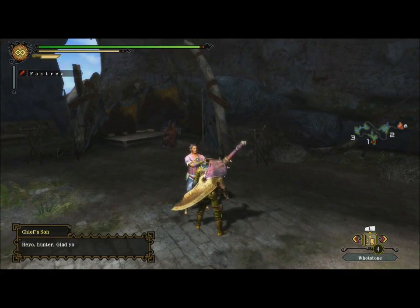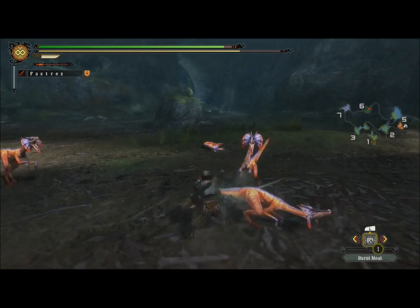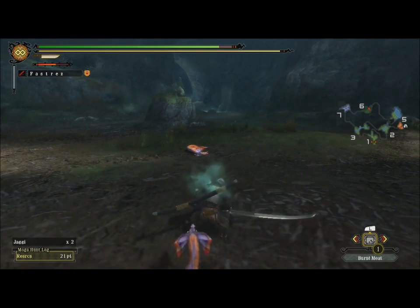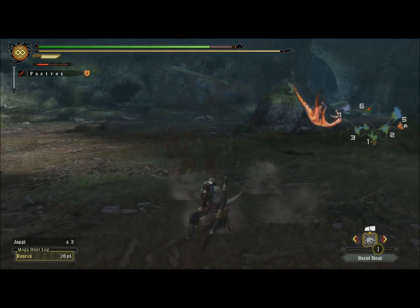Your first mission is to help the elder's son establish a base camp for all of the hunters in the area, where you can accept quests, manage resources and other things. But to do that, you first need resources to rebuild the camp. You do this by fighting all of these weird raptor-like dinosaurs in this cave - this is where the real battles first kick in.